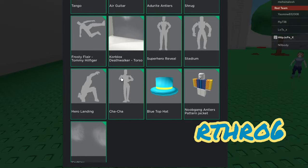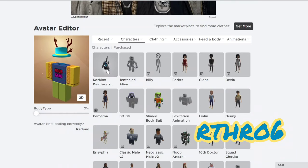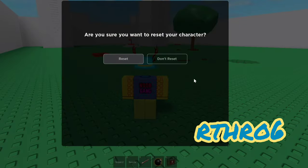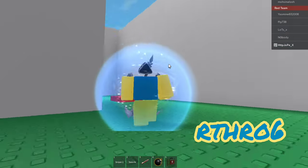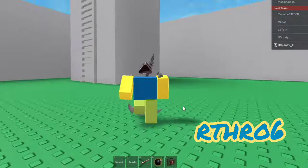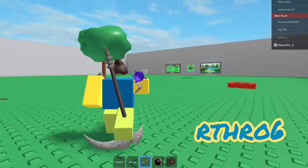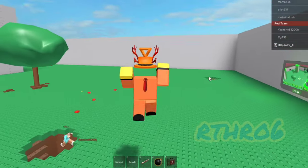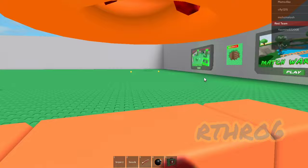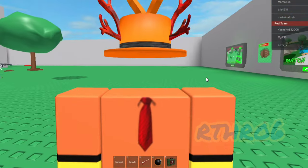This is what it looks like in Arthro. I'm wearing both the head and the torso, but the torso doesn't work in Arthro 6. Also there are no particle effects in Arthro 6 - no flaming eyes, no flaming torso. So it just looks kind of weird, not gonna lie. Make sure to know this before you go buy it. This is what it looks like with a real outfit - you can see the flamy particle type of things a little bit.